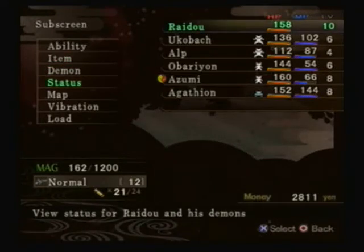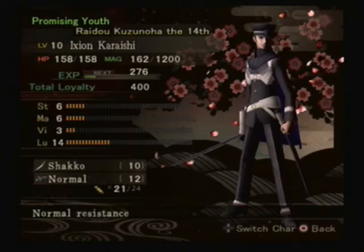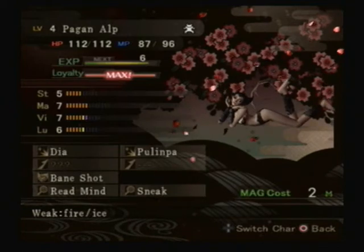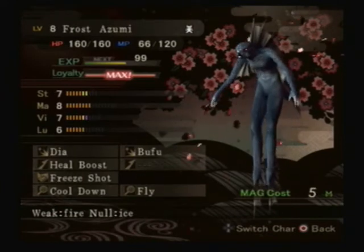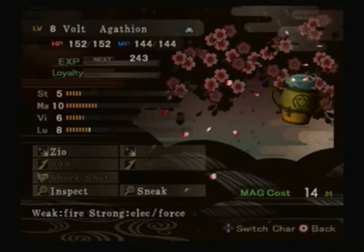Alright, let's pick it up here. I have one new summon. I'm just showing my stats. I have, at the moment, Ukabok, Alp, Oberion, Azumi, and finally, Agathion.